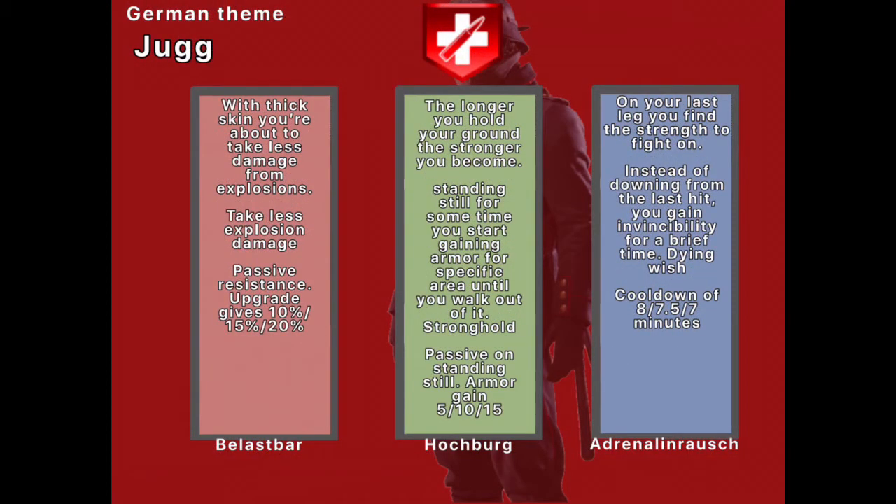Alright, this one is Juggernaut. It has a German theme. I can't say any of these names, so I'll just go with the color. Red has it where you take explosive damage — kind of PhD-ish. You can upgrade the resistance from 10% to 15% to 20%. You could still die by explosives though — no invincibility. The green one is basically Stronghold from BO4, but it should be a little bit stronger in my opinion.